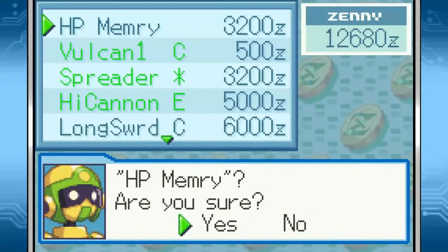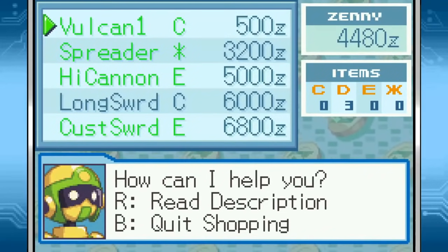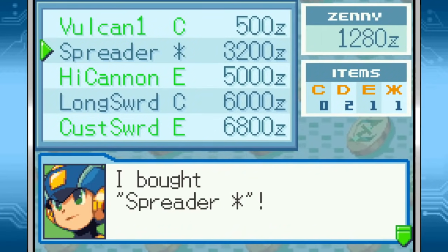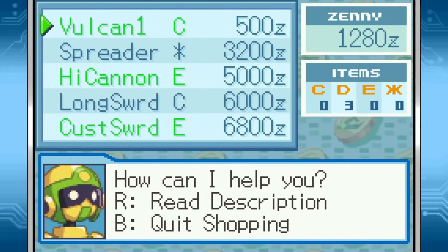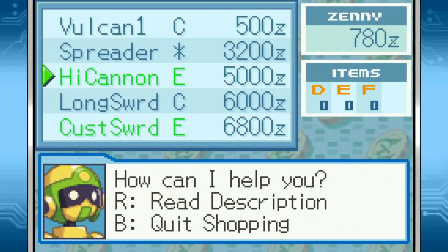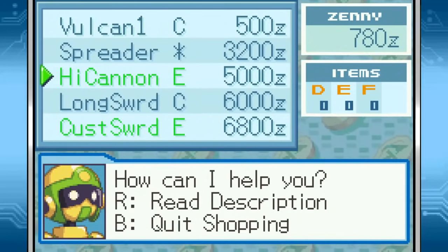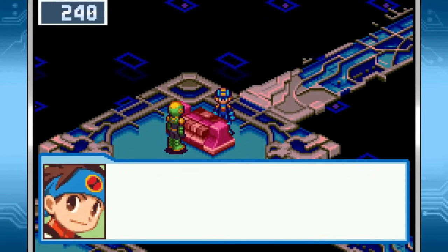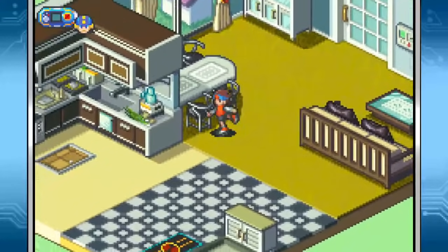So we need two HP memories. I'm also going to go ahead and buy Spreader Asterisk, because that works toward other program events. And so does Vulcan 1C. I don't have enough to buy High Cannon or Custsword. The reason they're highlighted in green is because I don't have those chips at all — you can see all possible codes for them on the items list, and the fact that I don't have any of them so they're not in my chip library. We'll get them at some point. For now, time for the rest of the cleanup.